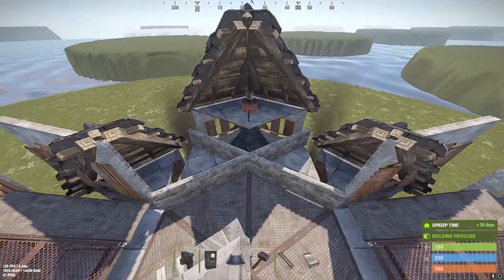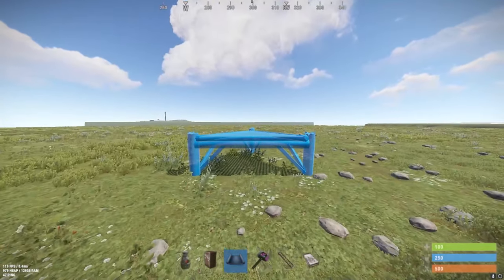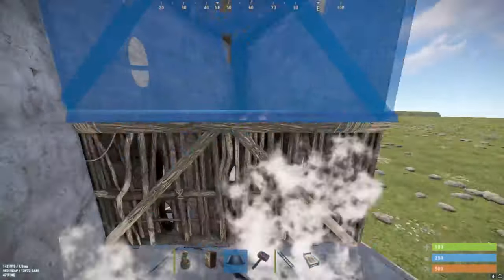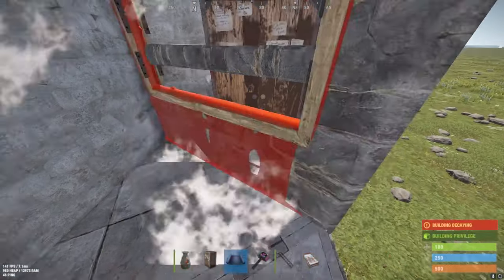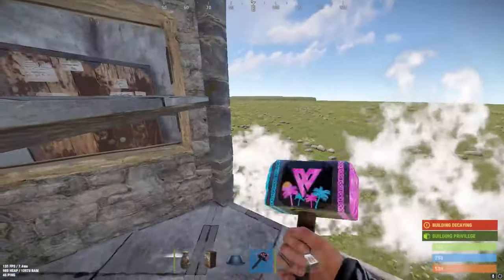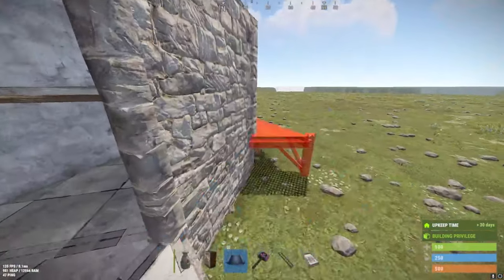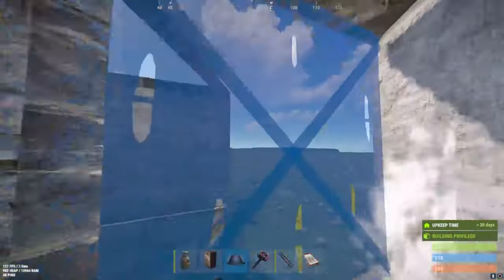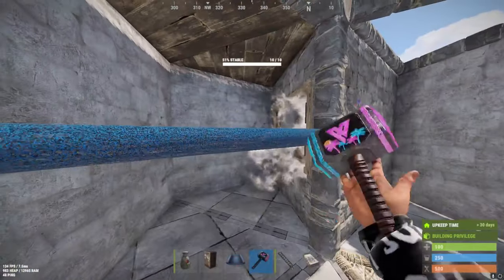Let's get to the build tutorial — this is a build tutorial for the Solo Sanctuary. First you want to start off with your starter: put your TC down. This is your starter; you can place some boxes here if you want. But if you're ready to expand, just expand exactly like I did. To get your bunker down, do the exact build out — just follow my steps.